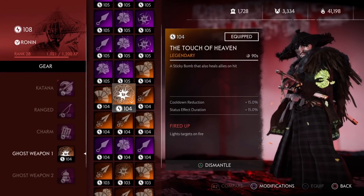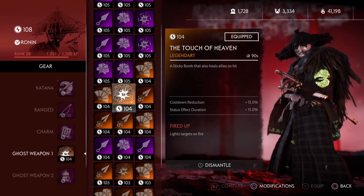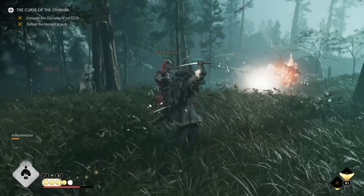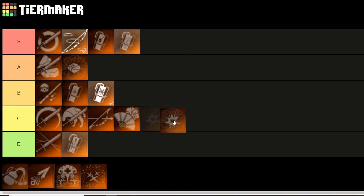Next up we have the Touch of Heaven, similar to the Forbidden Medicine. This sticky bomb heals allies on hits, however it has a major downside. Since sticky bombs auto-aim, in this example I'm trying to heal my ally by aiming it to the ground, but once I throw it, it auto-locks to the nearest enemy. This is only useful if you're in a fight close to the blast radius. Because of this, I'm going to put it at C tier.